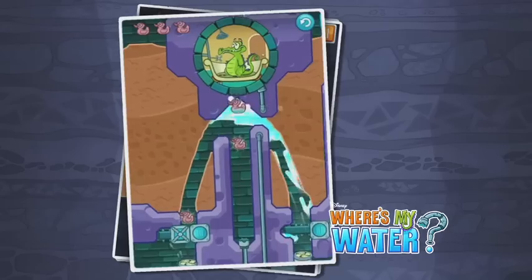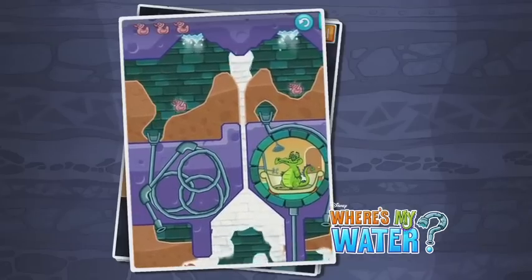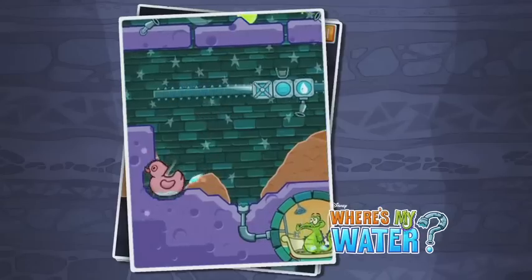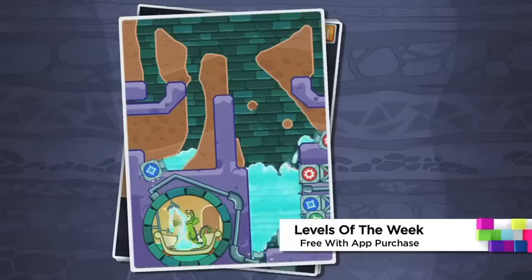Where's My Water features all new levels inspired by Aulani. All of the Aulani levels are part of the latest Where's My Water update and are actually inspired by pools and slides at the resort. Aulani levels will be released every week for one month in February — one Swampy level and one Mystery Duck level — all part of the new Where's My Water feature called Levels of the Week.